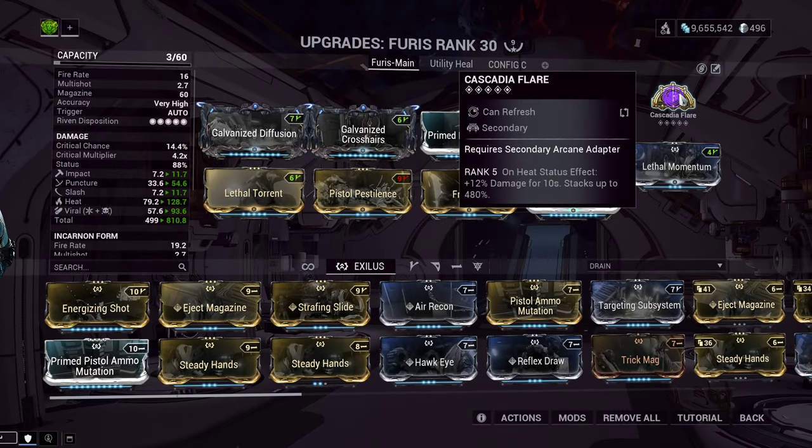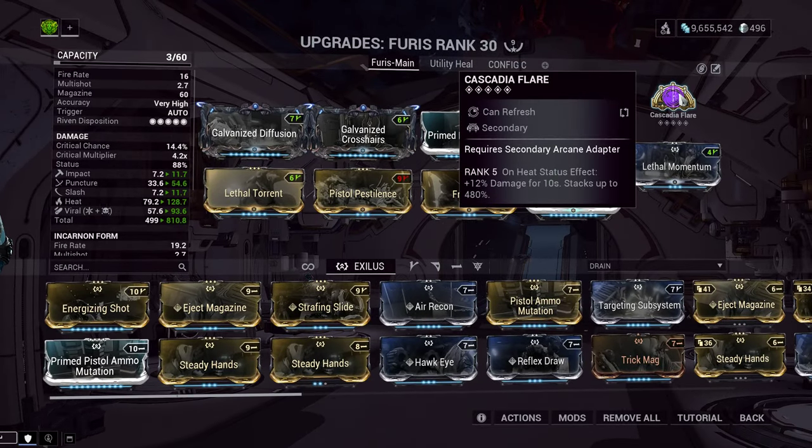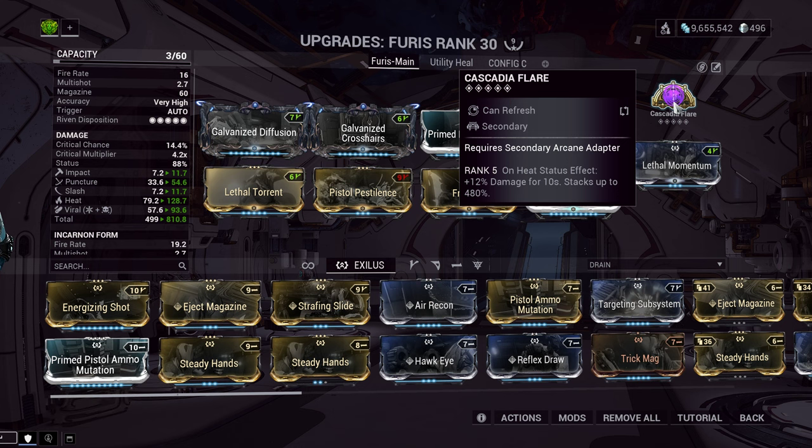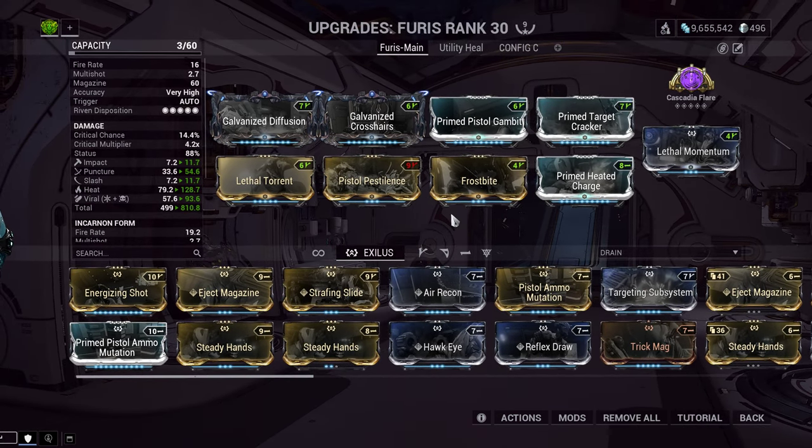And then we have Cascadia Flare. A lot of times in this slot we use Deadhead or Merciless — a simple 360% damage increase. Flare is a 480% damage increase, so it's obviously better, but sometimes we don't pick Flare because it requires you to pump out Heat procs at a reasonable rate or they fall off quickly. But the Furus is a monster at pumping out Heat procs, so Flare is absolutely perfect on this weapon.